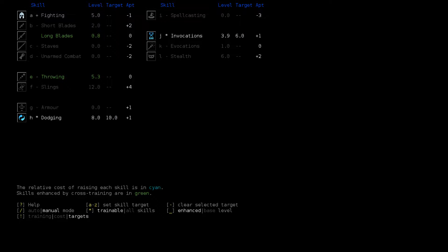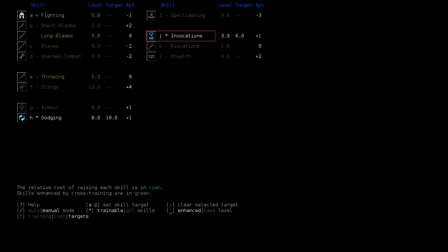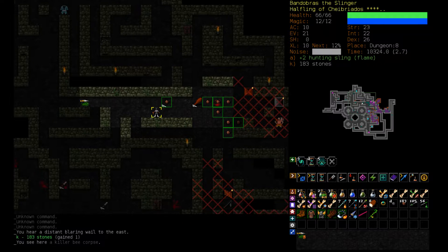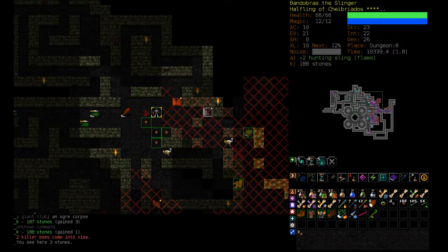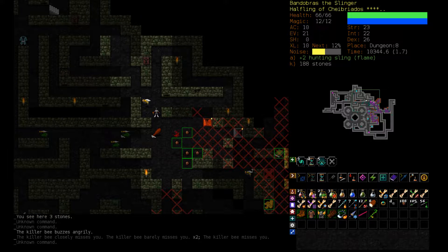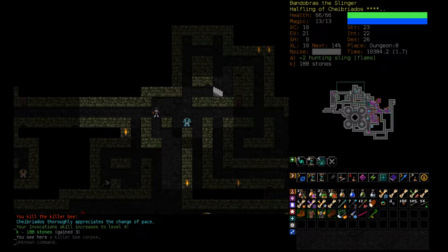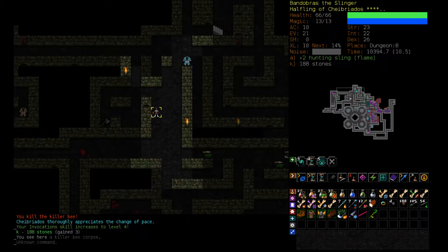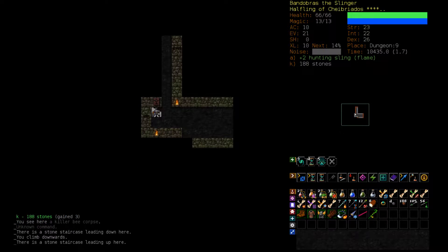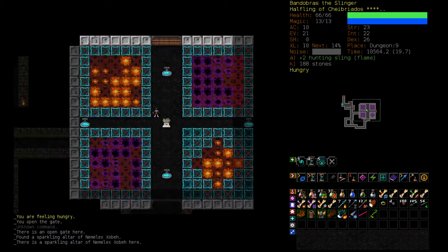Dodging is a high priority though — let's actually raise the cap on that to like 14. We're going to want quite a bit of dodging. We're already up to 21 evasion from 20 when we started, just from killing a couple of killer bees. I should not have come back here. Here's the killer bee — the good news is they're missing us and we have high accuracy because we have pretty decent sling skill. Let's stay away from that whole area and just head down here. I might clear all the way down to D10, except for dangerous things.